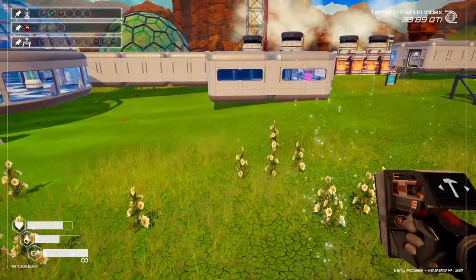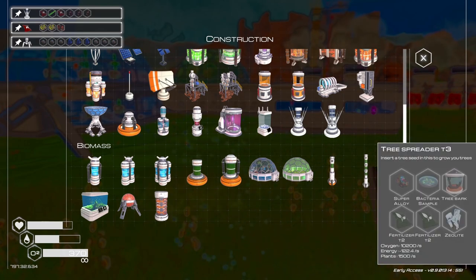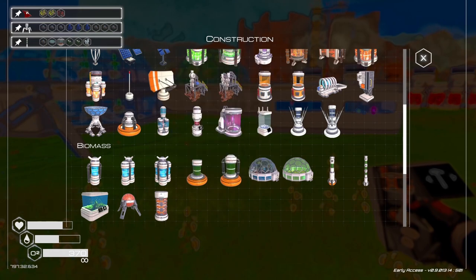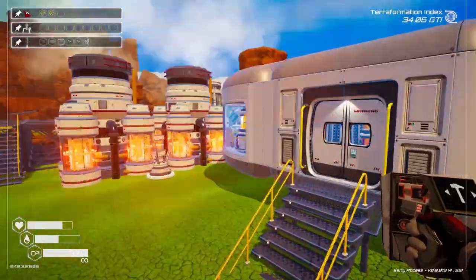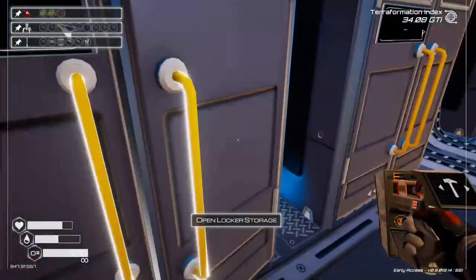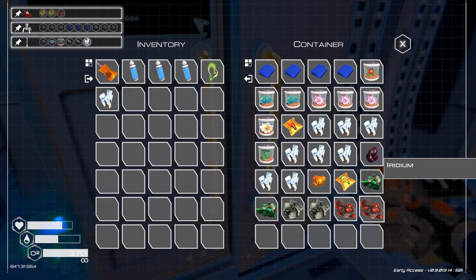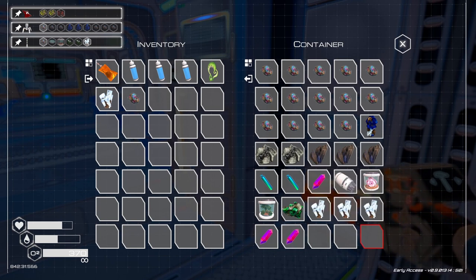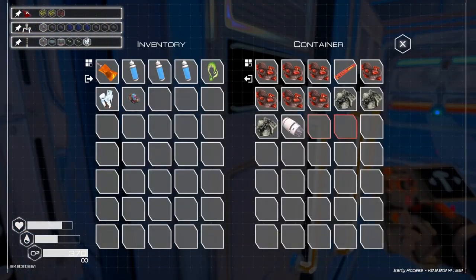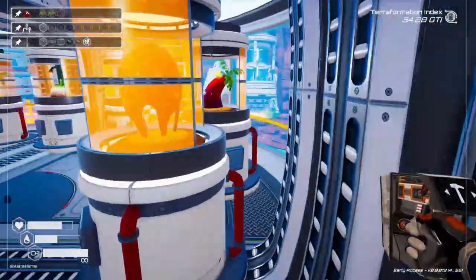What I'm gonna do — our next thing we're gonna work on — is we just unlocked the tier 3 tree grower. So we're gonna place one of those. Let's go grab what we need. I got one of those. And I need a super alloy. And I need two of the green, which I do have over here. Let's grab these plants too, because I'm probably gonna need them.